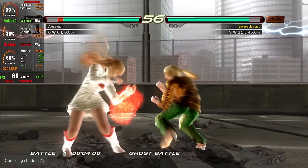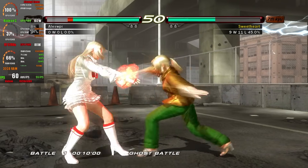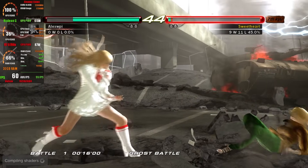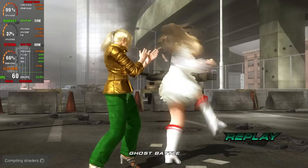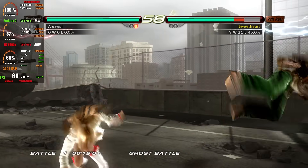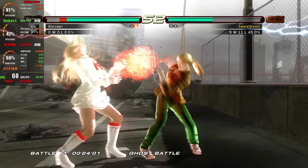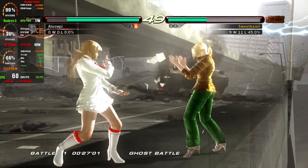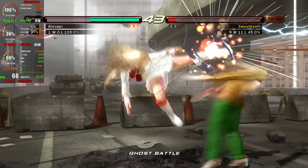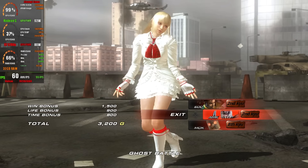On RPCS3, the problems got more serious. The game chosen was Tekken 6, which is relatively light for the console, but it already caused headaches. Right on the first run, the game crashed just for using the integrated GPU. After clearing the shaders I managed to run it, but after two full matches it threw a Vulkan API error and closed. This problem still happens randomly on RPCS3, but usually takes longer — not less than 5 minutes like it did here. Since Metal Gear Solid 4, for example, can take up to 4 hours just to compile shaders, I decided not to test other games on RPCS3.